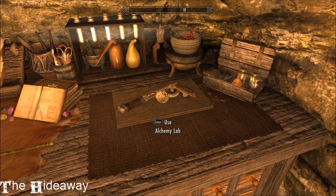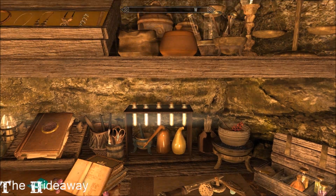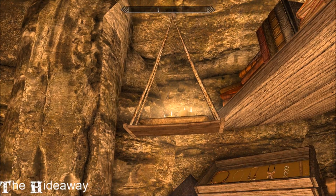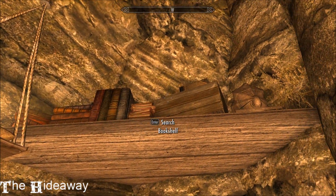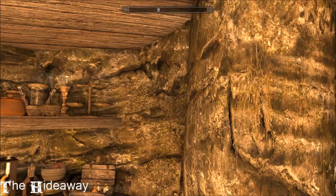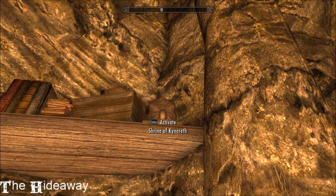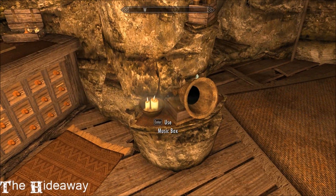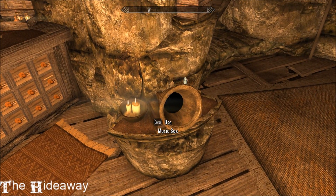And here's your alchemy lab. Just so nice. I love that little thing. This style of decoration absolutely does it for me. And you can swap out the shrines as well if you want a different shrine. And there's a music box for 10 different tunes.